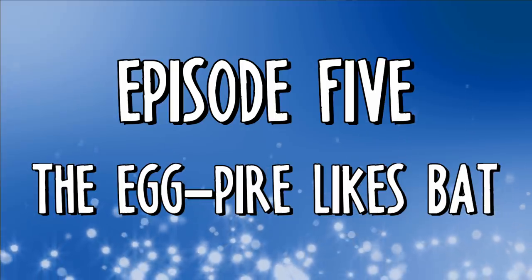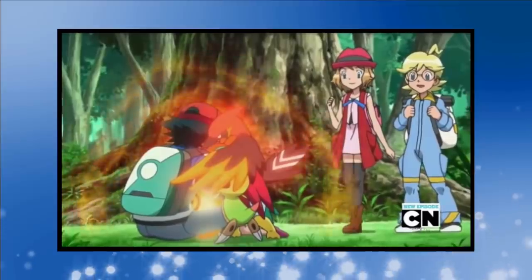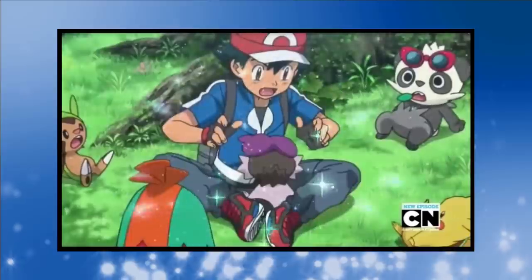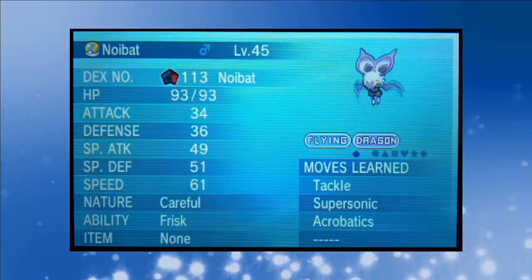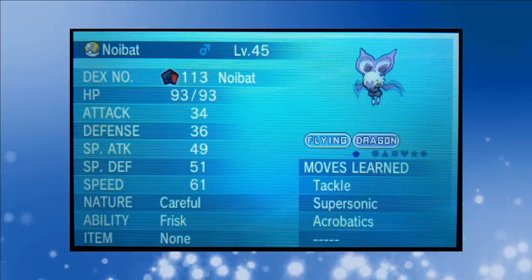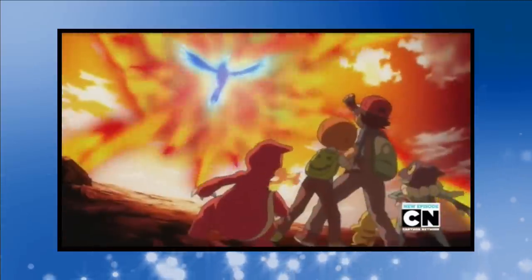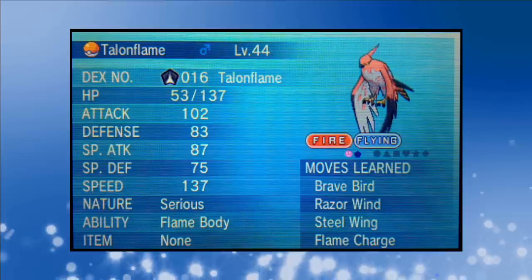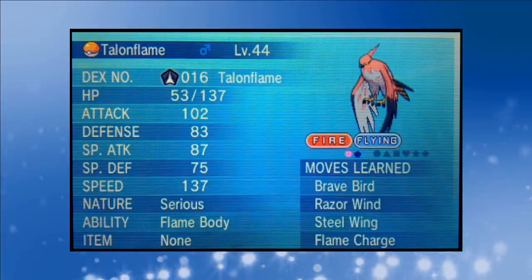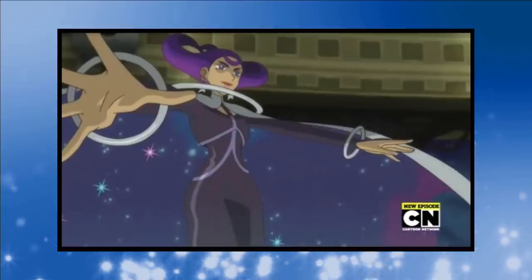Episode 5: The Eggpire Likes Bat. On the road to Dendemille Town, Hawlucha finds a Pokémon Egg while training. When the Fighting-type brings the egg back to Ash he realises it's about to hatch. Ash and all the Pokémon gather around the egg with Fletchinder's Flame Body providing most of the warmth, causing the egg to hatch and reveal Noibat. Our Noibat happened to hatch at level 45 — or I really didn't want to level him up around 40 times without having to use him. We've only got Tackle and Supersonic available for now because Acrobatics is for later.